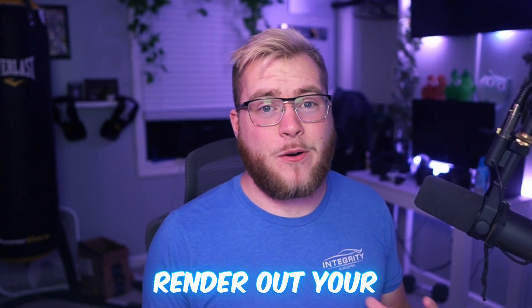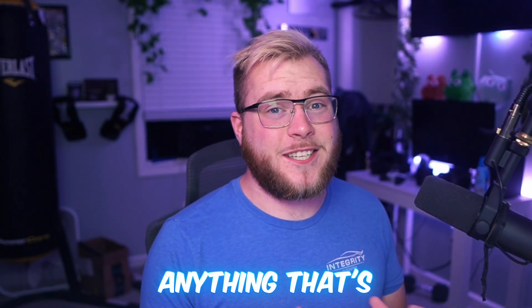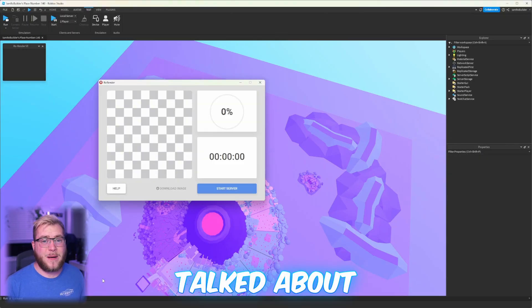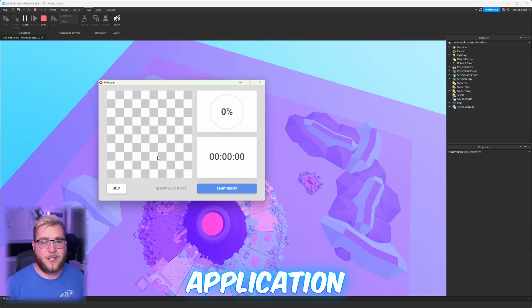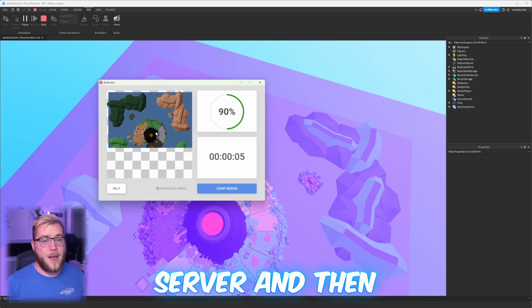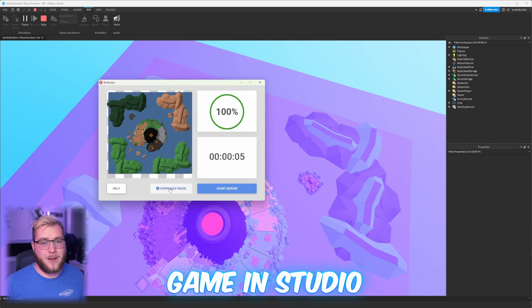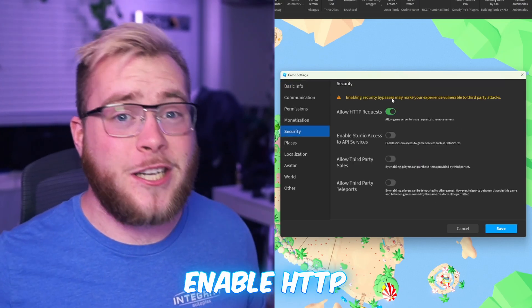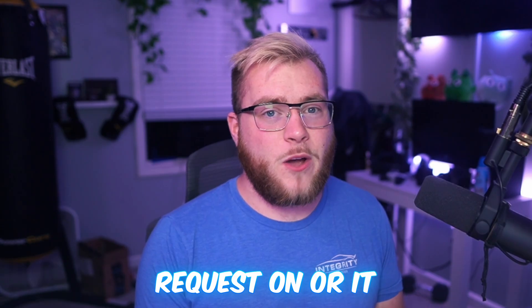Now to actually render out your map — it's going to render anything inside of that box — you're going to want to open up the third-party RowRender application, click 'Start Server,' and then run your Roblox game in studio. Quick note: make sure you have 'Enable HTTP Requests' turned on or it will not render. That's in Game Settings and then Security.